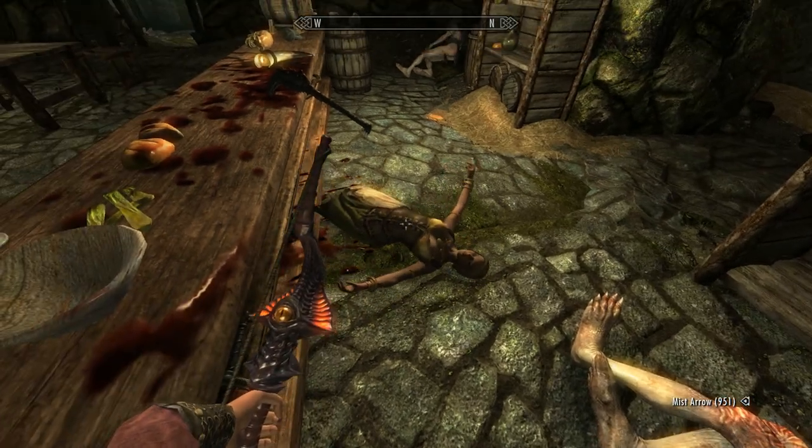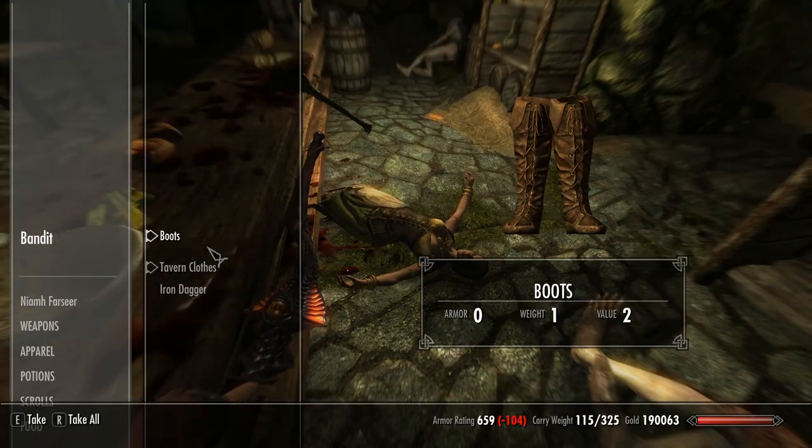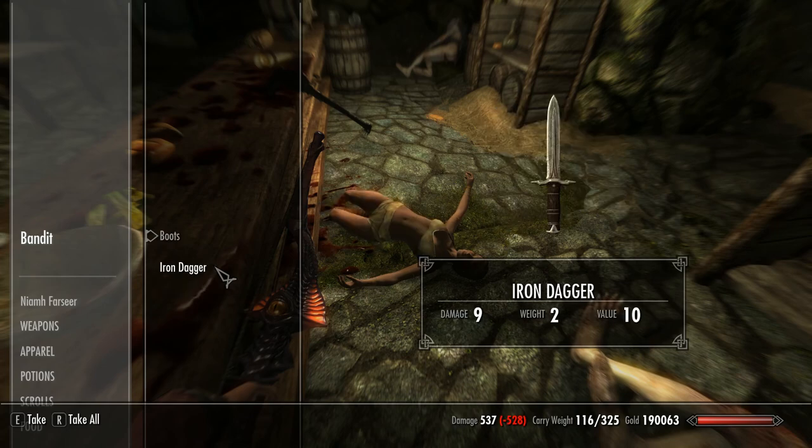You'll find the Tavern Clothes right behind the bar here, and you just grab them.